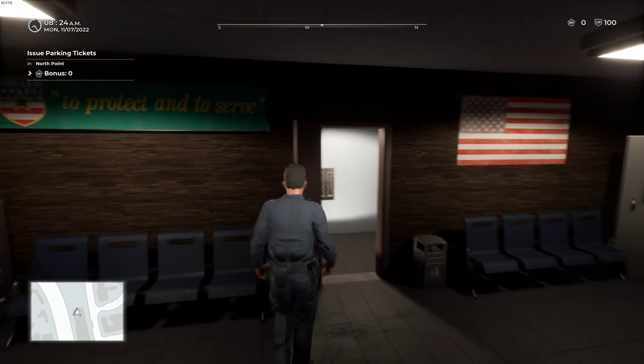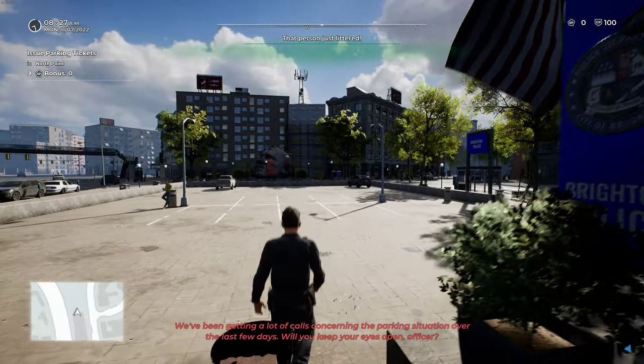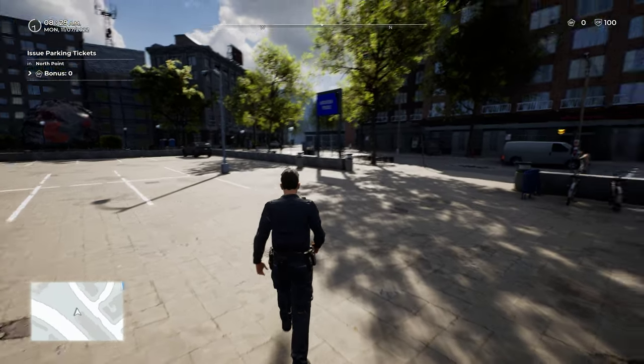That was a bit obvious but there we go. Welcome to the first day as a Brighton police officer — your first assignment is to issue parking tickets. If you see violations such as littering or jaywalking you are encouraged to act, detain offenders, ask for their ID, and issue a ticket. In the top left corner you'll find time, date, shift duration. All new officers should use the handbook for additional information. The police computer can be opened by pressing Tab.